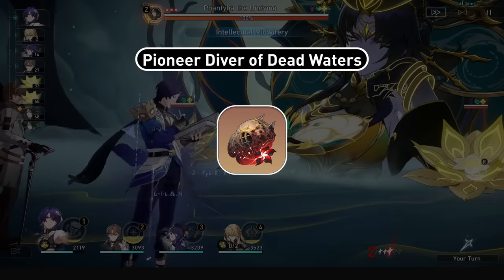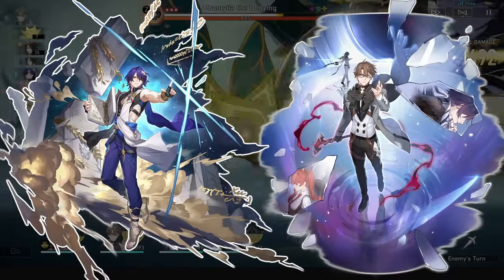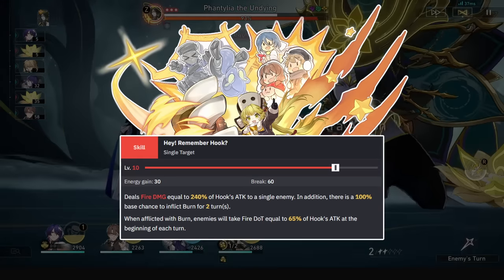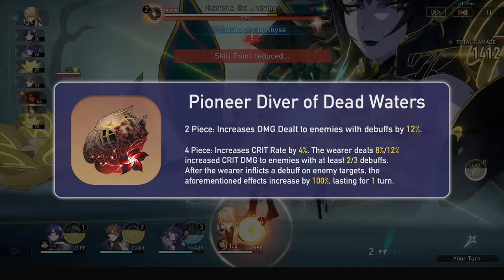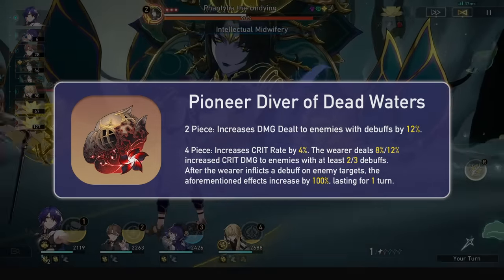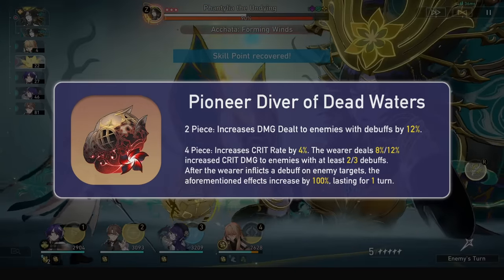Our first set is a debuff DPS oriented set: Pioneer Diver of Dead Waters. Debuff DPS are units like Welt and Doctor Ratio, but this set could even be used on units that have a singular debuff in a core part of their kit, like perhaps Hook who can apply Burn every skill. The two-piece grants a 12% damage increase when you deal damage to enemies with a debuff. This is just an upgrade over every single element set two-piece, provided the enemy has a debuff applied. With the large variety of amazing debuffs we have and their easy application, I can see this being used as a universal and easily farmable two-piece combo set.